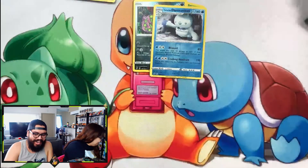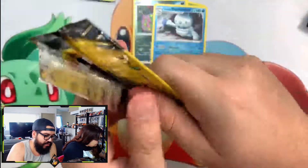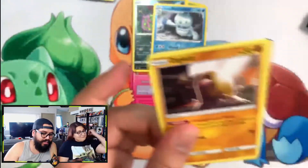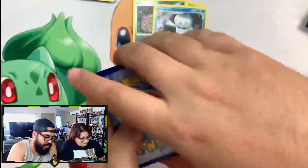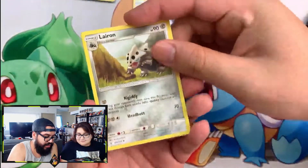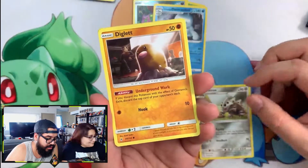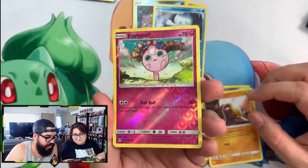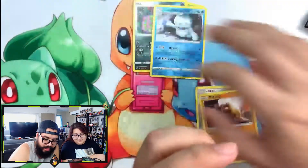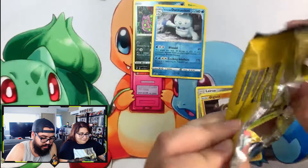It's my turn guys! Let's get these Dollar Tree packs out of the way. Make sure you hit that like button — I will love you forever. Leave a comment, I respond to all comments. Let me know how you guys like these videos — it keeps us going. We got Larvitar, Diglett, and a Jigglypuff — that looks cool!